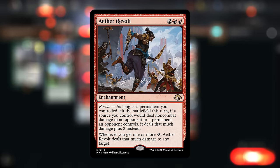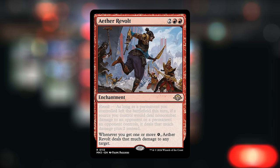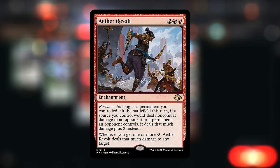Dynavolt Tower plays exceptionally well with Aether Revolt, this new four-mana enchantment that says whenever we get one or more energy, it deals that much damage to any target. So enabling Dynavolt Tower gives us two energy, which also gives us two damage for free. We can even amplify that damage if we enable revolt — the namesake mechanic — so we get to deal two additional damage on top of that, which can take out the opponent in a hurry.